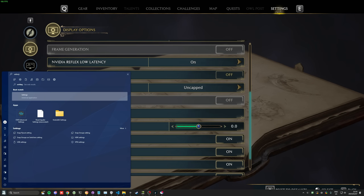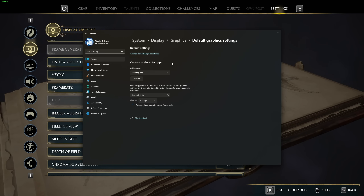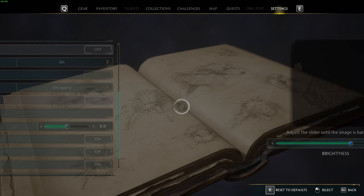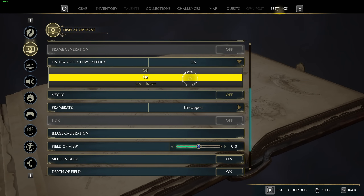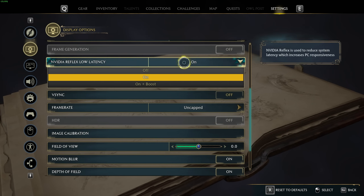You can find that with Start, opening up Settings, head across to Display, then all the way down to Graphics, Change Default Graphics Settings, and in here we can enable or disable Hardware Accelerated GPU Scheduling. You'll need that on and a restart of your PC before you can mess around with the Frame Generation option. If you like NVIDIA Reflex Low Latency and you think it gives you more responsiveness, you can turn this to on. If you have a much lower-end CPU, set this to on plus boost for the same effect.